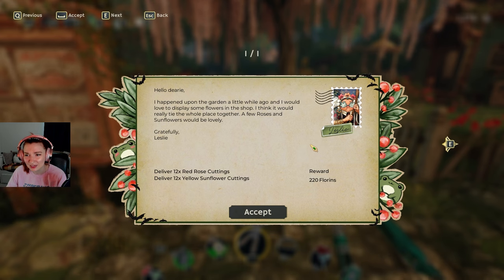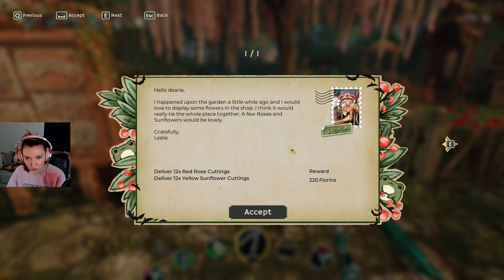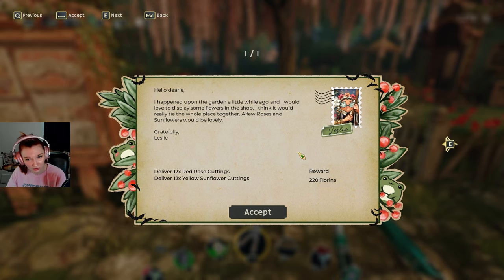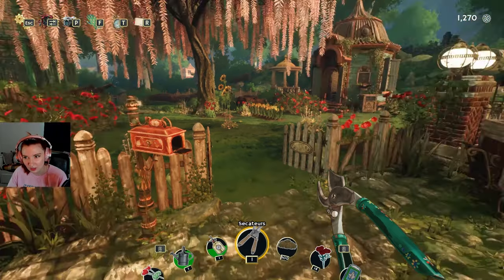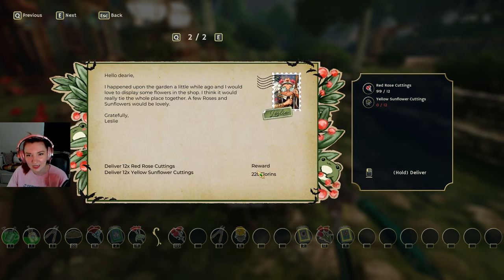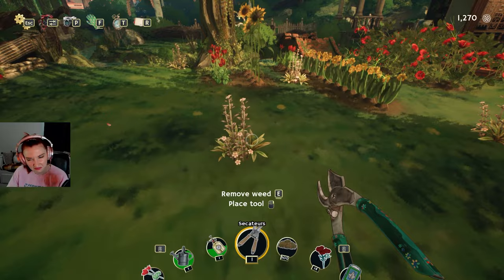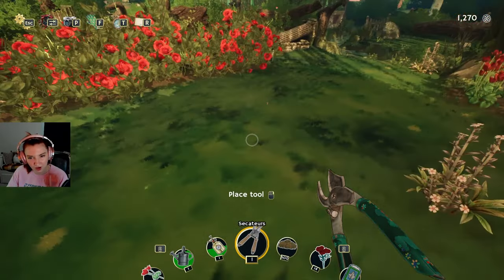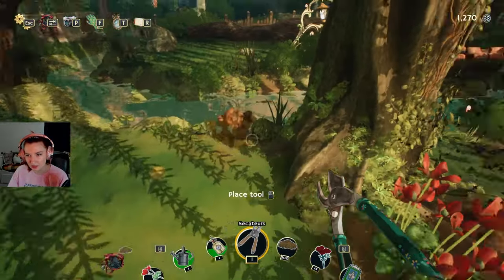Oh hello! 'Hello dearie, I happened upon the garden a little while ago and I would love to display some flowers in the shop — I think it would really tie the whole place together. A few roses and some flowers would be lovely. Gratefully, Leslie.' Twelve red rose cuttings — I absolutely have these things, right? Let me check. White hellebore cuttings — do we have that? I don't know.